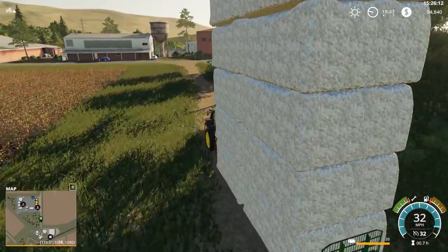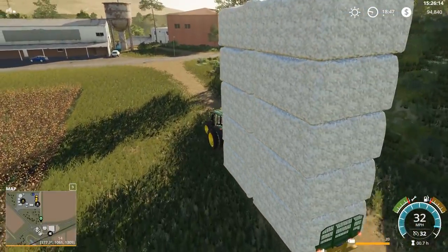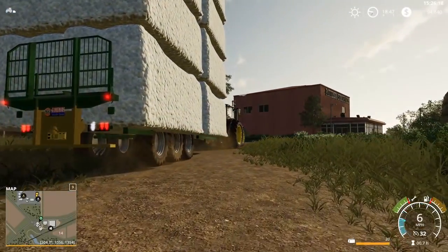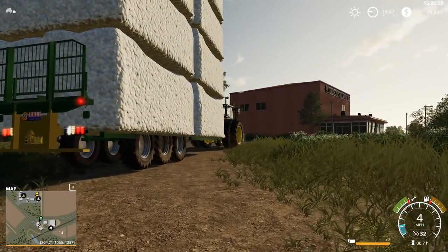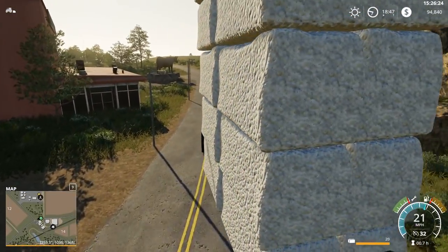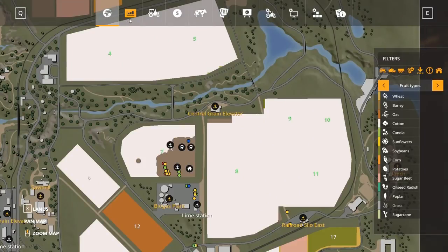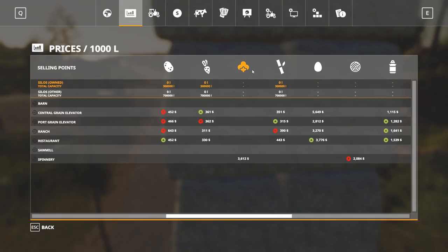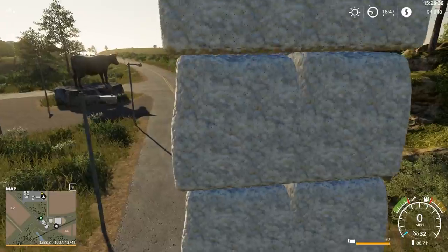We'll see if we can safely transport this down to the sell point. If you notice, for some reason when it filled up, it's now like not sitting on the trailer right — not sure what's up with that. What is the price for cotton here? It's actually not that great a price at the moment, is it? We probably really should wait.